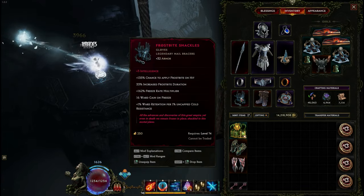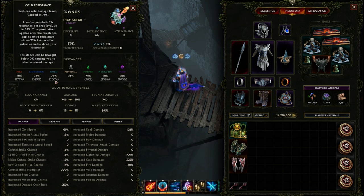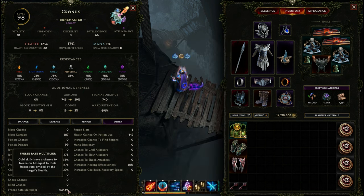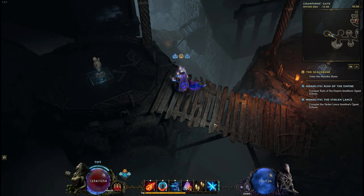Two key gear pieces: Frostbite Shackles give 1% ward retention per 1% uncapped cold resistance, so we go hard on cold resistance — currently 250, giving 691% ward retention total. Snow Drift boots give 2% cold penetration with Frostbite per 10% freeze rate multiplier; with a freeze rate multiplier of 1,300, Frostbite gets 260 penetration, sending frostbite damage numbers through the roof. That's a quick overview — let's break down the gear.